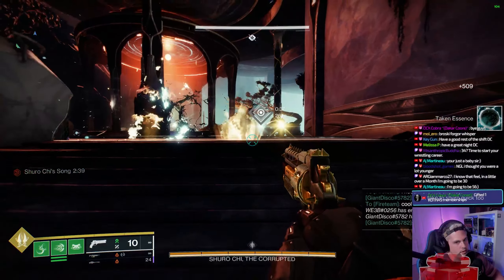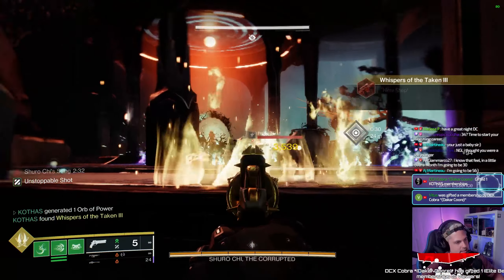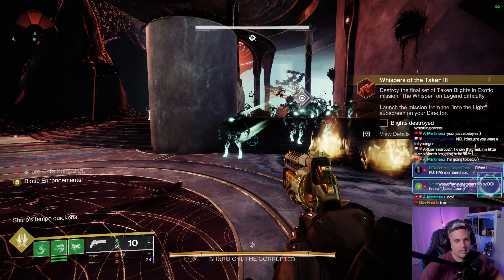Whispers of the Taken 3, just like every other week, is going to have us kill 30 Taken enemies with headshots while having Whisper of the Worm equipped. You don't have to get kills with Whisper, you just have to have it on you. I did it with a hand cannon and went to the Shuro-Chi checkpoint — nice and easy.